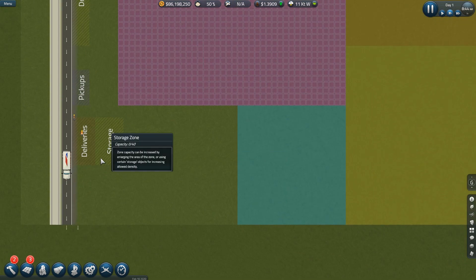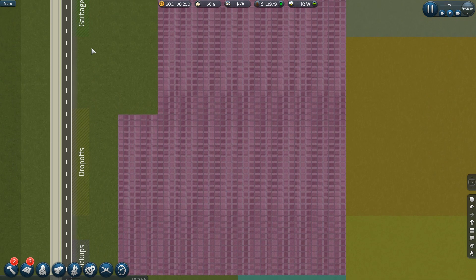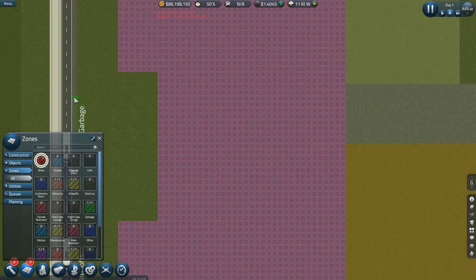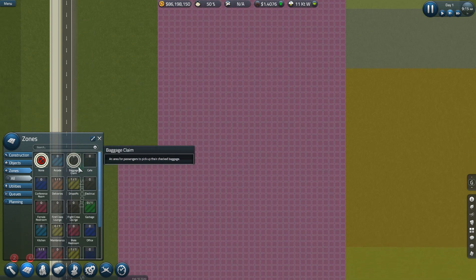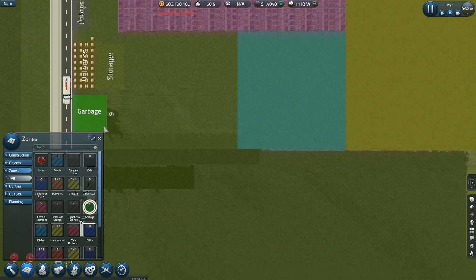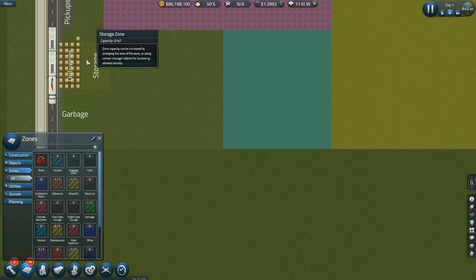We've got buses and trucks coming in. I'm going to leave deliveries and storage here for now, but I don't like garbage way up here. I'm nuking the garbage zone and moving that down below. I'll put garbage right here for now.